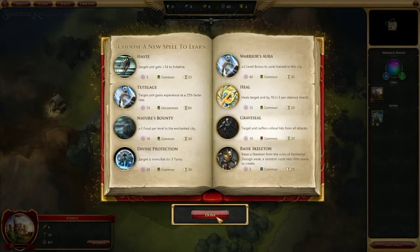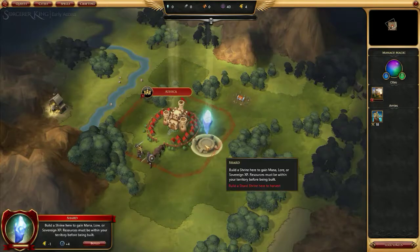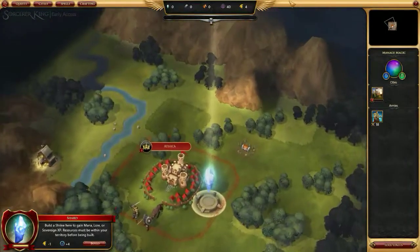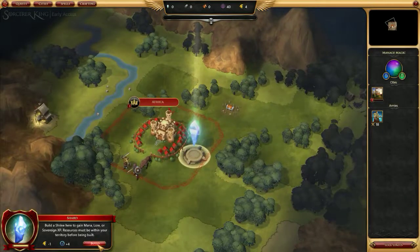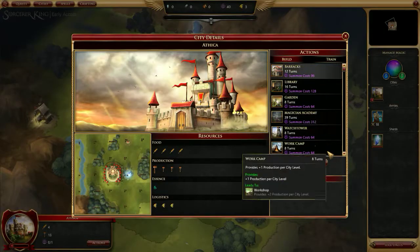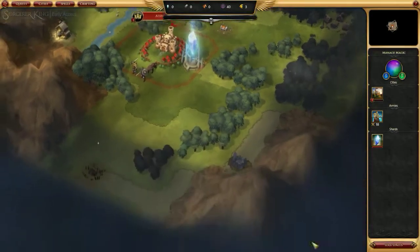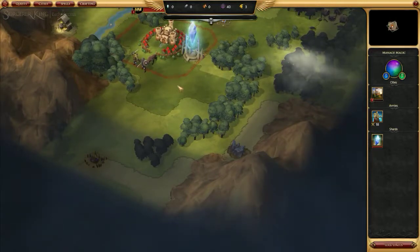Warrior's Aura is one where a target unit will suffer critical hits from all attacks, which can be wonderfully useful. We already have a shard inside our territory, which we didn't have last time — we're already off to a better start. There's metal over here, treasure chests, and inns where we can recruit people. We're gonna start by building the shard shrine and then training a pioneer to build an outpost.